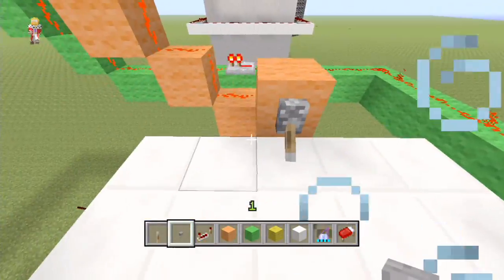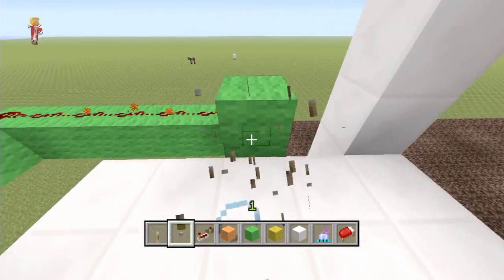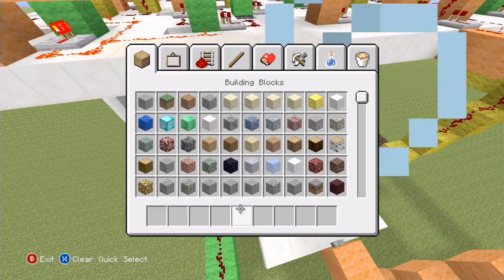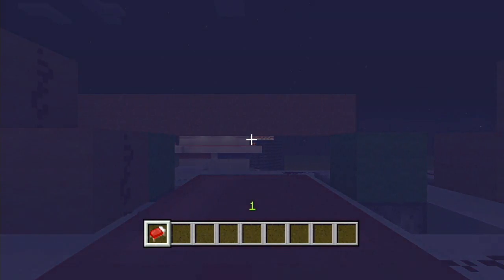Let me switch them back to levers - as long as everything is all lit up and every single piece of redstone is lit, it means we've done it right. I can't see any off redstone - this is all on, that's all on - it looks good! We can swap them back to buttons again, so let's fill them up with spawn eggs and have a test.